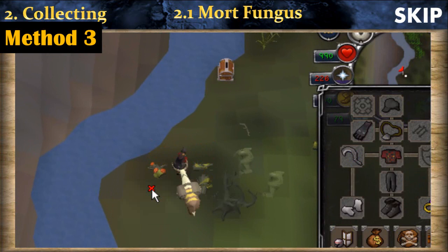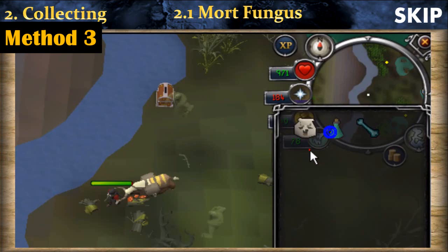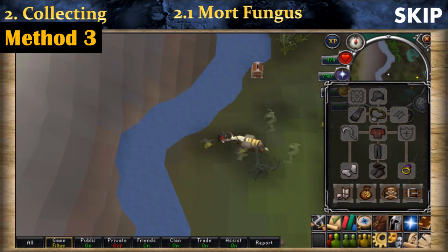When your inventory is full, simply go to the deposit box — it's only one click away. Click deposit, select all your mort fungus, and then go back to the spot. Use your prayer potion to restore your prayer points when needed. If you ever need more prayer potions, simply click on your familiar, and there are plenty so you can stay there for a long time.